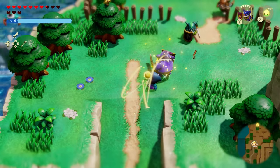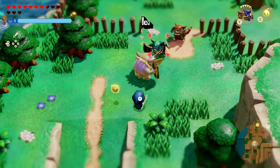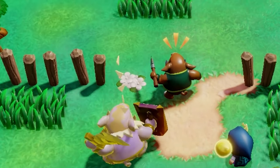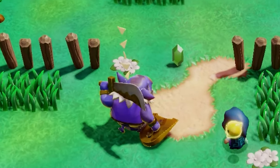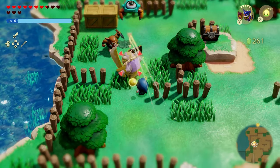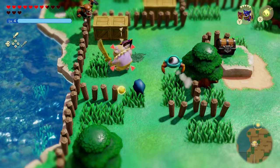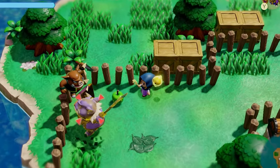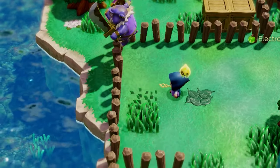The first echo I'll be showing you how to get is the level 3 Sword Moblin, who is much more powerful than its counterparts at level 1 and level 2. He can absolutely destroy his enemies at any given time, and it's going to cost 5 Triangles to use, but it's definitely worth it and can save you from a lot of pain.